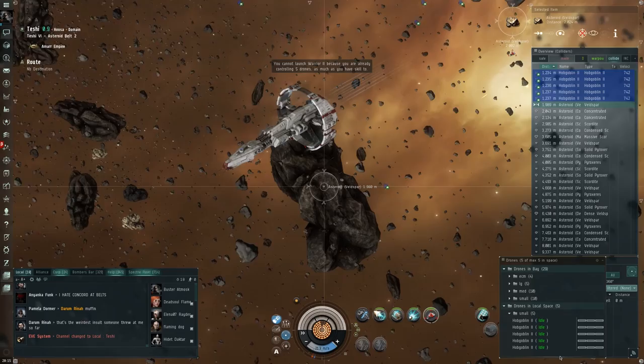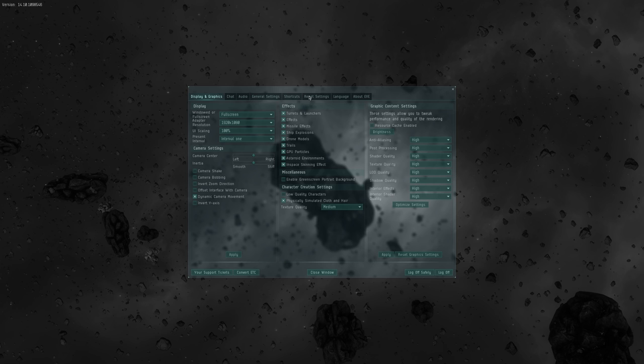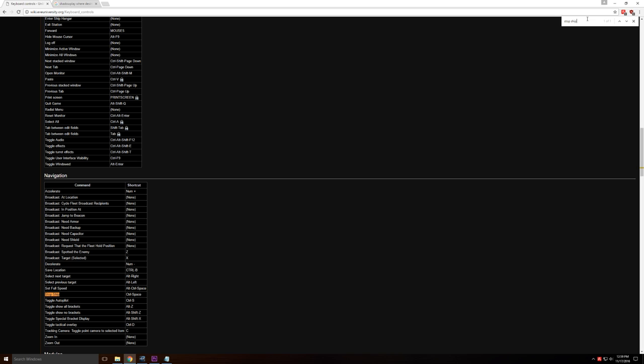Keyboard shortcuts make life faster and easier. Some of my favorites are F to make drones attack, Shift-R to recall them, Control-Space to stop your ship, and Control-F9 to enter cool cinematic mode. You can find the shortcuts through the in-game settings menu, but I'd advise you to visit EVE University's Wiki page linked in the description below, because it's easier to look at and you can Control-F to search for things.